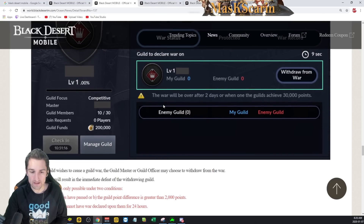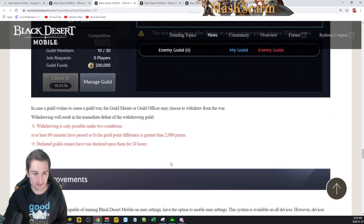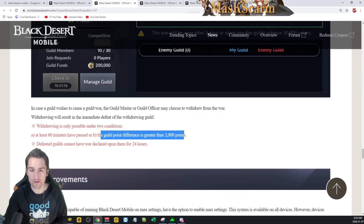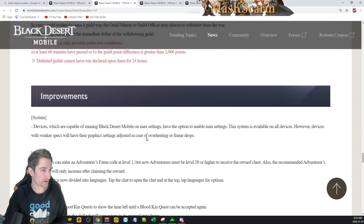In case a guild wishes to cease a guild war, the guild master or officer may choose to withdraw. Withdrawing will result in the immediate defeat of the withdrawing guild. Withdrawing is only possible under two conditions: at least 60 minutes have passed, or the guild point difference is greater than 2,000. Defeated guilds cannot have war declared on them for 24 hours.